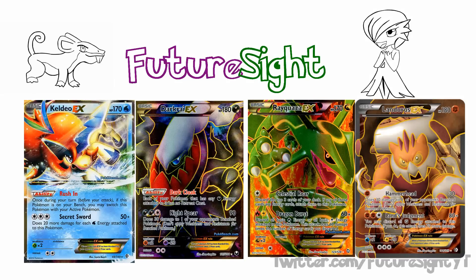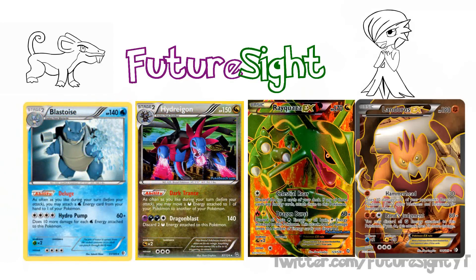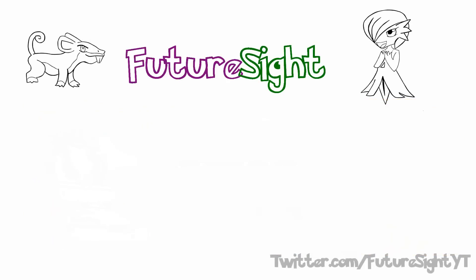Each and every deck in format has to rely on a secondary attacker to get around Sigilyph. Keldeo would have to rely on his Blasters, Darkrai has to rely on Hydreigon, Landorus would have to rely on Terrakion, and using Mewtwo as your backup attacker no longer factors in against Sigilyph. With all that said, what do we run with Sigilyph? What can we use to actually take our opponents by surprise and give Sigilyph an additional edge?